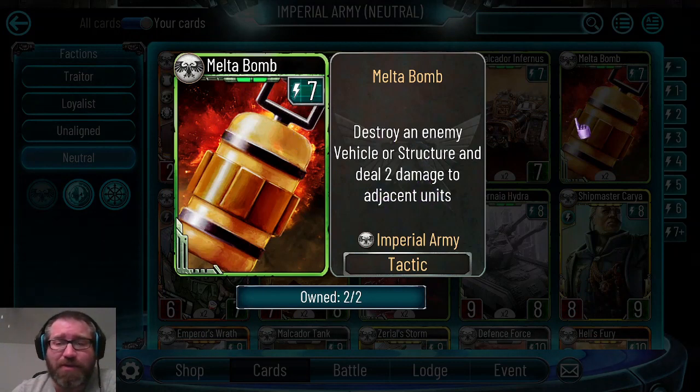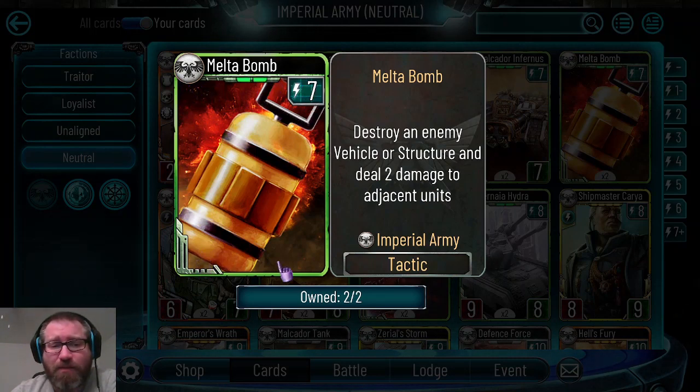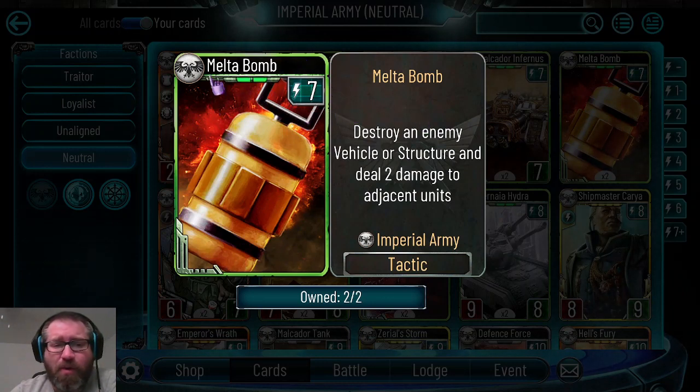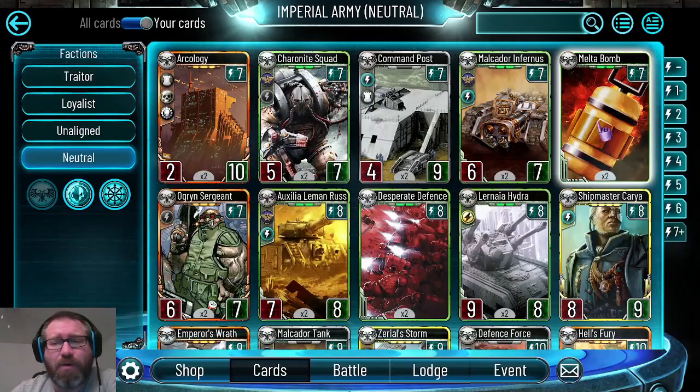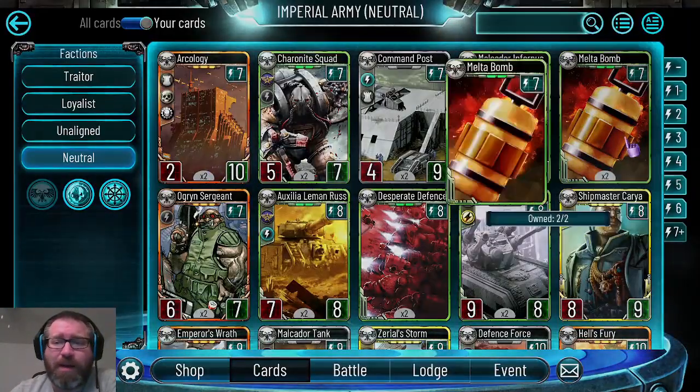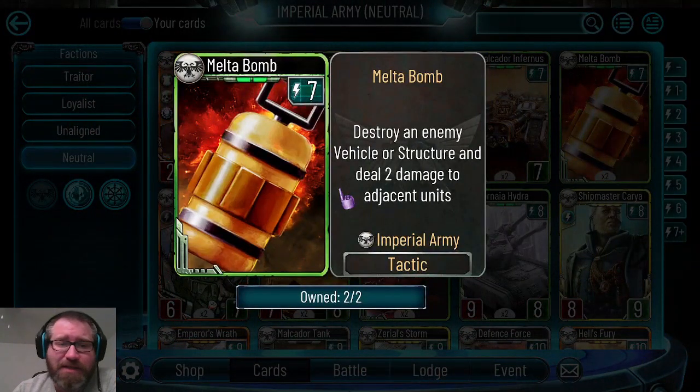Melta Bomb can straight-up destroy a structure and deal two damage to adjacent units. This card used to have high value when the game first debuted, denying people from playing vehicles and structures - there was no reason not to always include one. As time has gone on the game doesn't see these included as much, but if you're playing a burn deck or want a basis card, I roll one in my Mandraggor Racks and it never lets me down. Late game if your opponent throws down something big that needs to have shield removed, Melta Bomb gets it done.